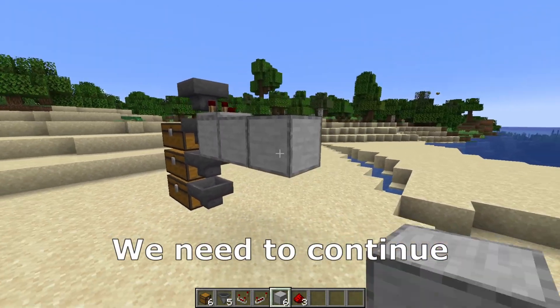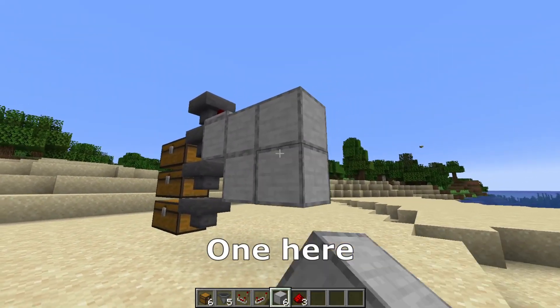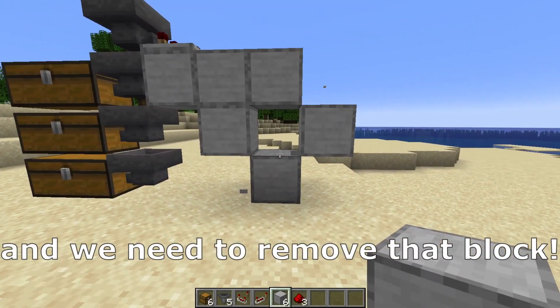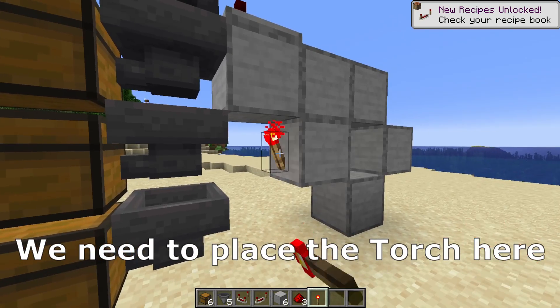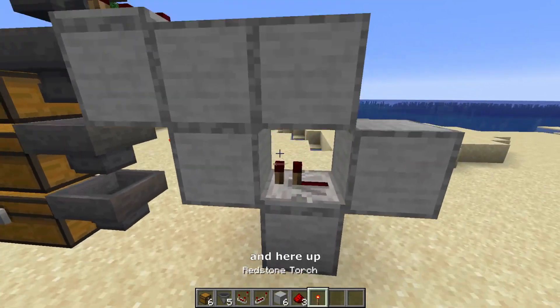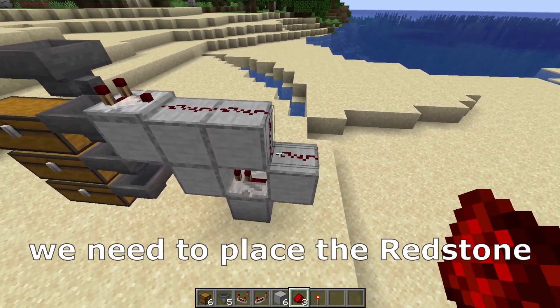After that we need to continue with 2 blocks, one here, another one here, one here and we need to remove that block. We need to place the torch here, the repeater here into the block which has our redstone torch. And up here we need to place the gravel or stone.